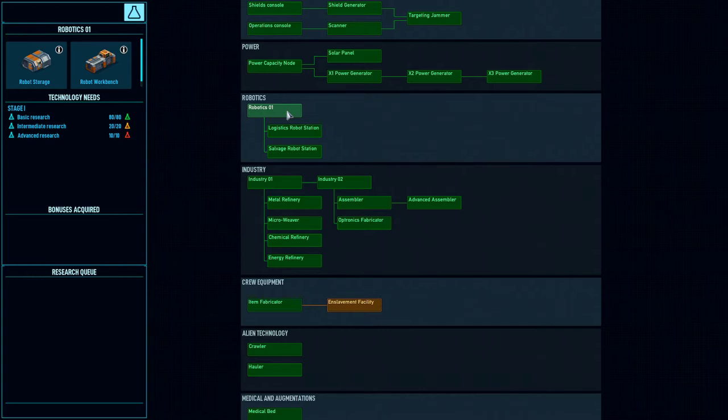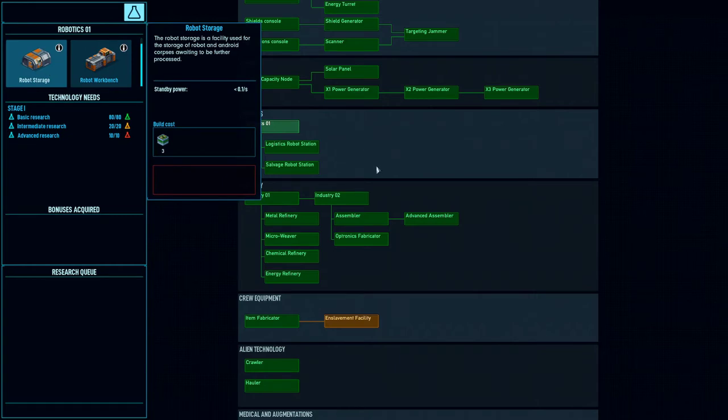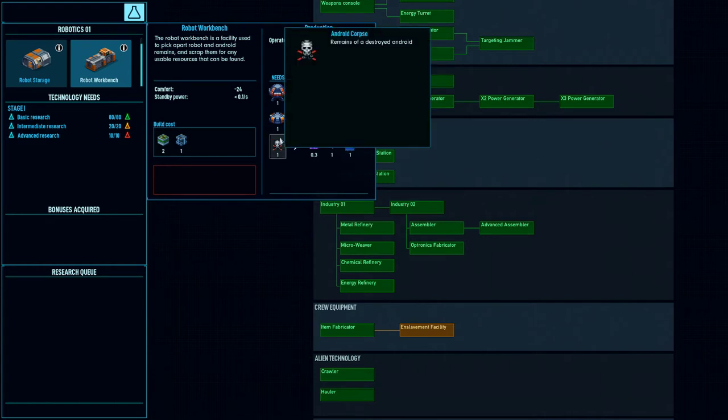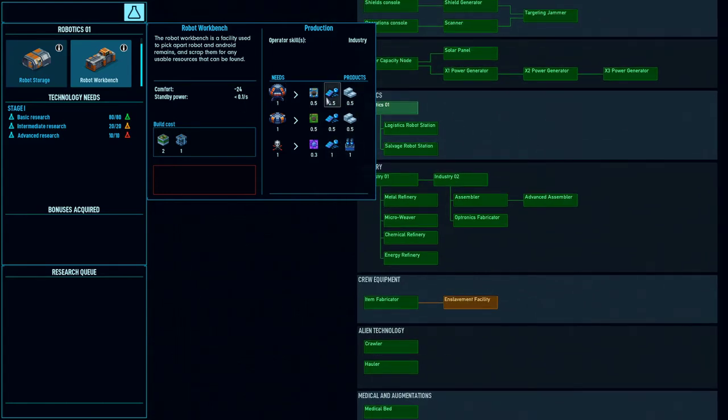Next is robotics. There are two new things you can build in the robots section. The robot storage is for when a robot gets destroyed and now creates a special type of corpse called a broken robot. The robot storage lets you collect broken robots and store them in one place. The robot workbench lets you basically recycle broken robots. These can be corpses of members of the Android faction, or they can be robots, logistics bots, or salvage bots, and they can be recycled using this facility after they're destroyed. This gives you a listing of the resources that each one produces when recycled.